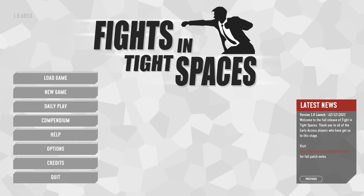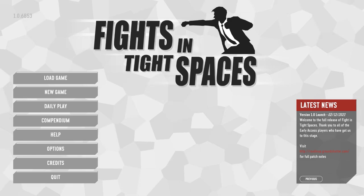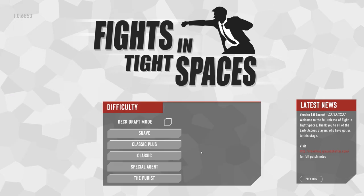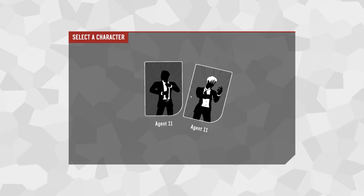The 1.0 version has been released, so we have new end bosses, tweaks and changes throughout, the typical polish you'd expect, some changes to the decks as well, and apparently a new playable character. Let's go to new game, overwrite a previous save, go for classic, and we now have Agent 11.